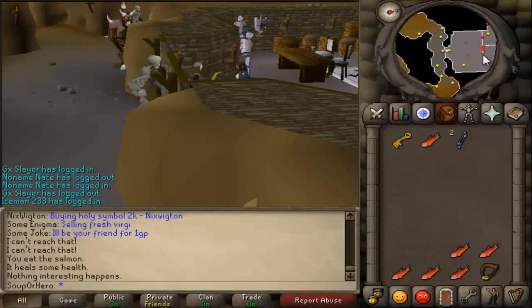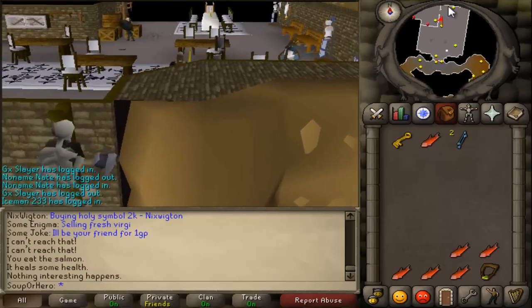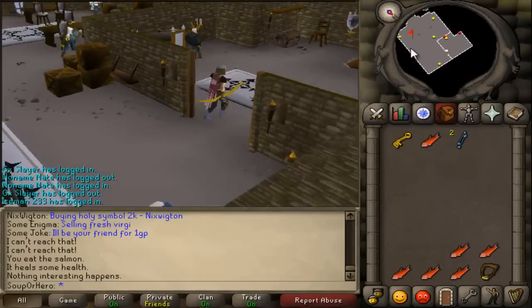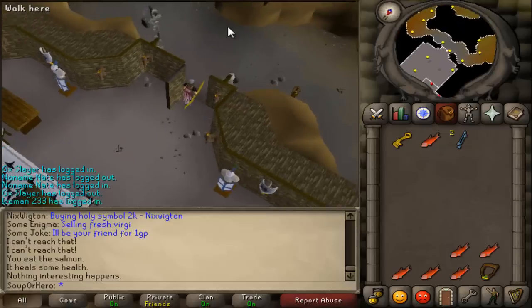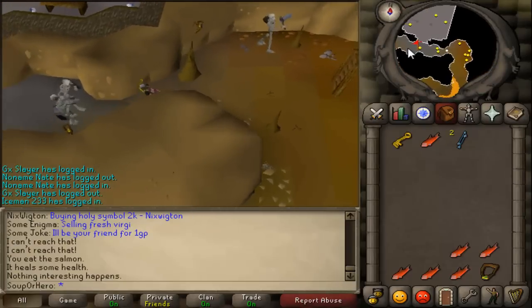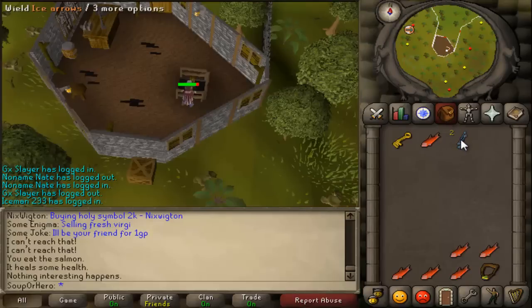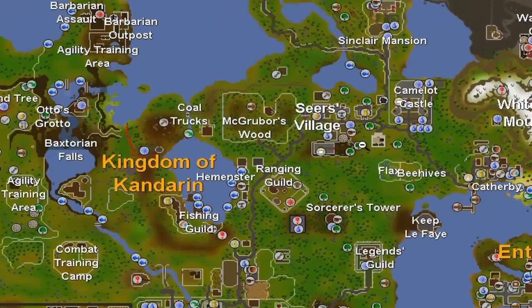Alright, so we're going to have to leave this place now that we have the Armadyl pendant. Run your way up here — push this wall, go east, go up the ladder, and you're going to be in this little house. Go ahead and bank in Seers Village and then make your way to Edgeville.